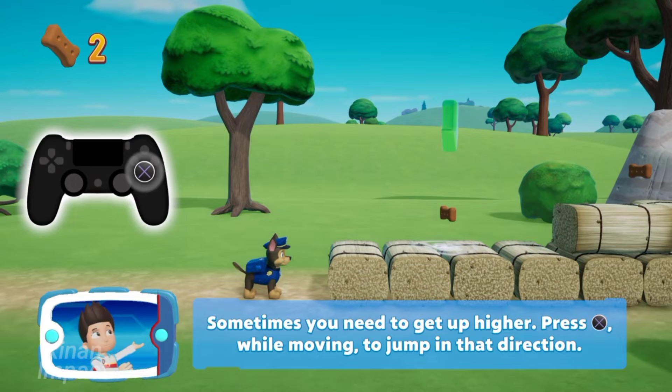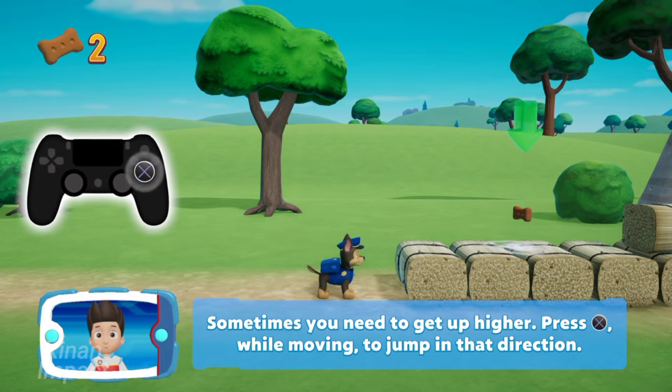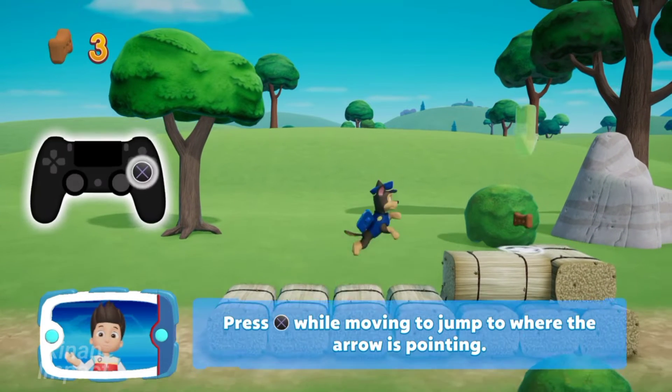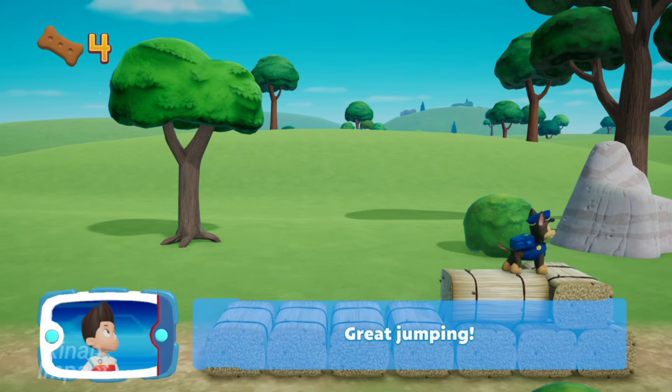Sometimes you need to get up higher. Press the X button while moving to jump in that direction. That's great! Now try jumping up here. Press the X button while moving to jump to where the arrow is pointing. Great jumping!